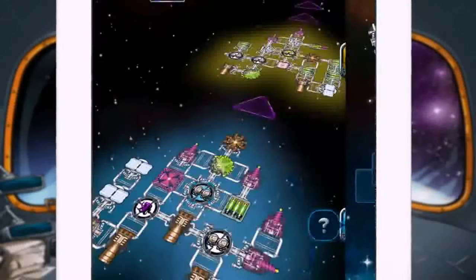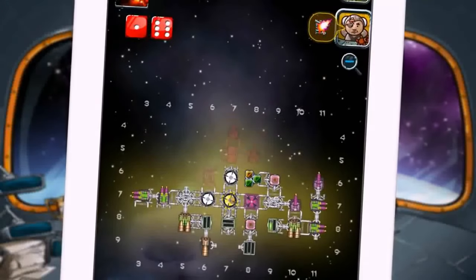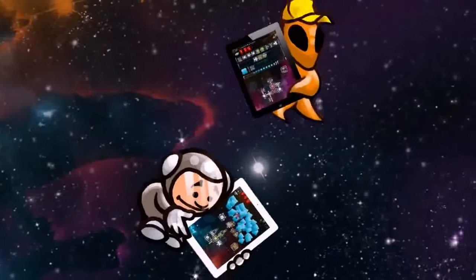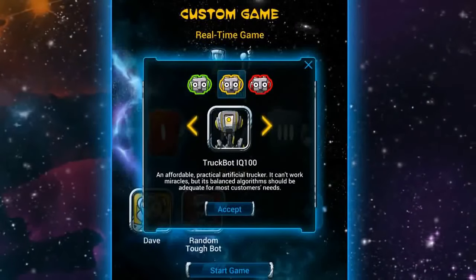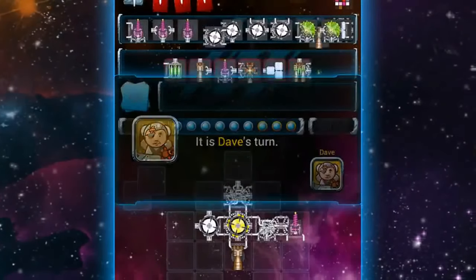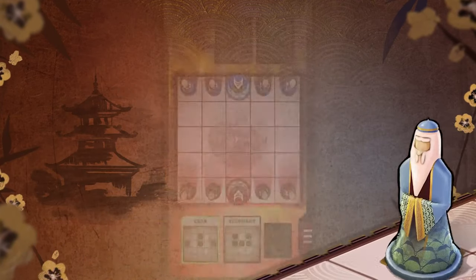Galaxy Trucker is an interesting strategy game where it's almost like you're building a spaceship tile by tile. Basically, you use your tiles to work together to dodge meteors, fight off bad guys, and be the trucker with the most credits at the end of the game. It has a bit of a kiddie art style, but don't mistake that for lacking depth or complexity — it certainly has it. It's another adaptation of an award-winning board game with very good reviews, so I really encourage you to check this one out if you want a space-themed strategy game.